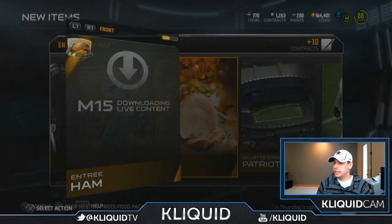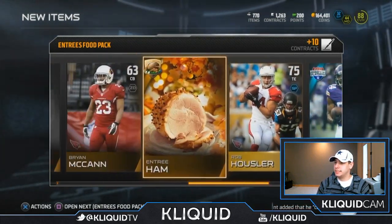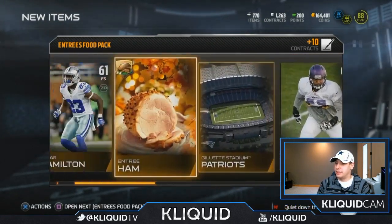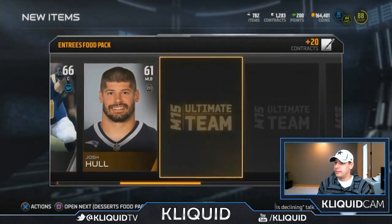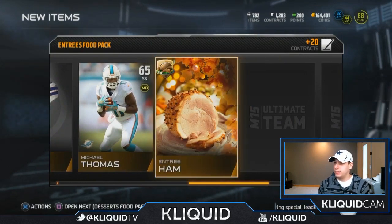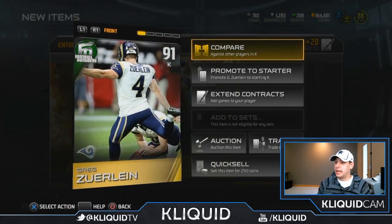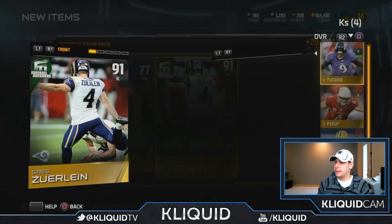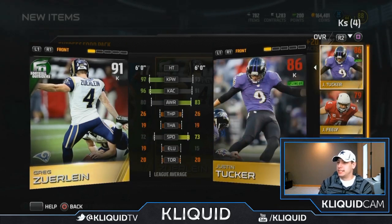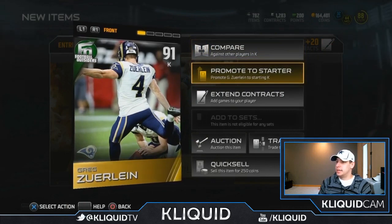Another entree ham. At least I'm gonna be able to sell some of these, though some you just can't sell — I think you can only trade them. Darrell Patterson and Antone Smith. Awful awful packs guys. Entree ham, another one — I think I've pulled five of these now. Rashad Jennings. Greg Zuerlein — people have told me this is like the best kicker in the game. He had 97 kick power, so maybe I can sell my Justin Tucker and make a little upgrade. I don't think it's gonna make any substantial difference, but it's at least worth considering putting him in my lineup.